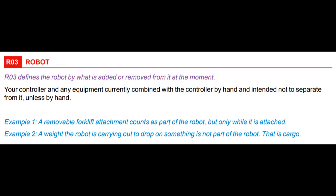Rule RO3 specifies that attachments that are not intended to separate from the robot are defined as part of the robot. As such, it should be sufficient that only the attachment is over the blue line.